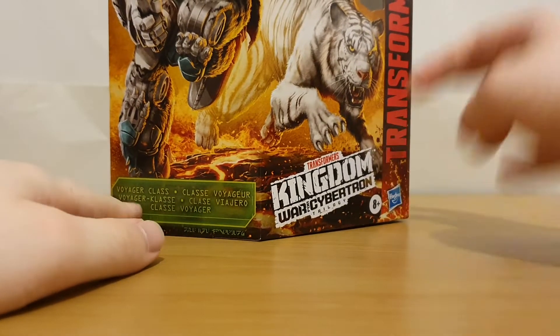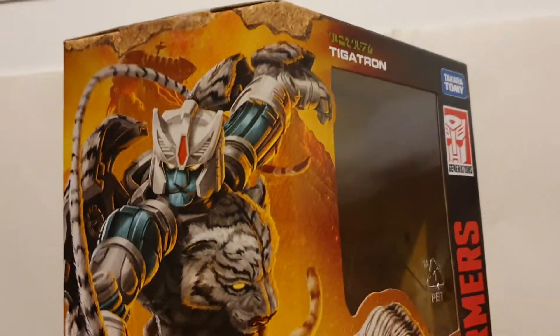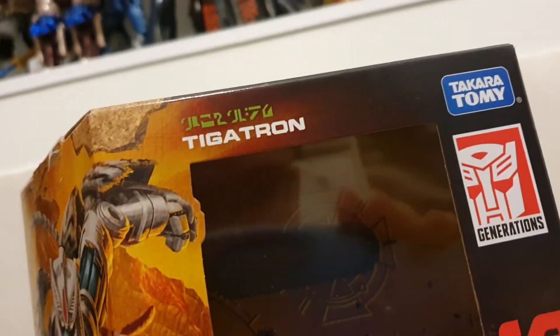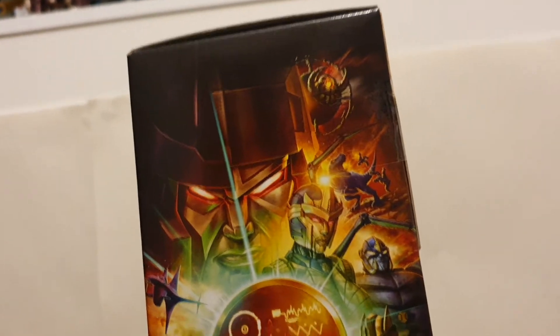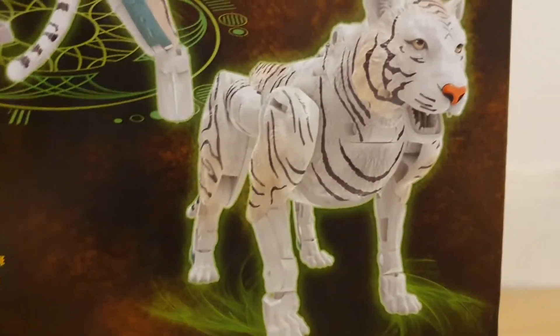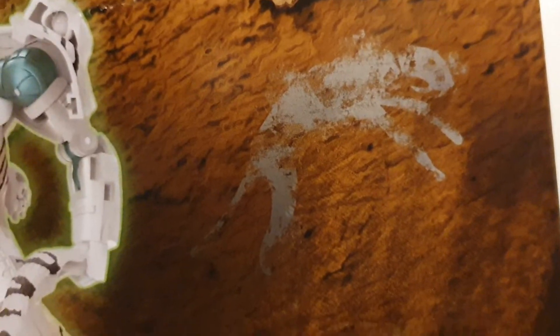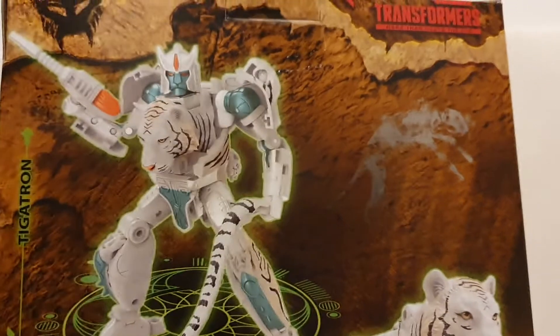We do have the box to look at. We've got Tigatron in both modes, his name with English and Cybertronia lettering. On the side we've got all the characters in Kingdom. We've also got what looks to be a cave painting of Tigatron's beast mode.